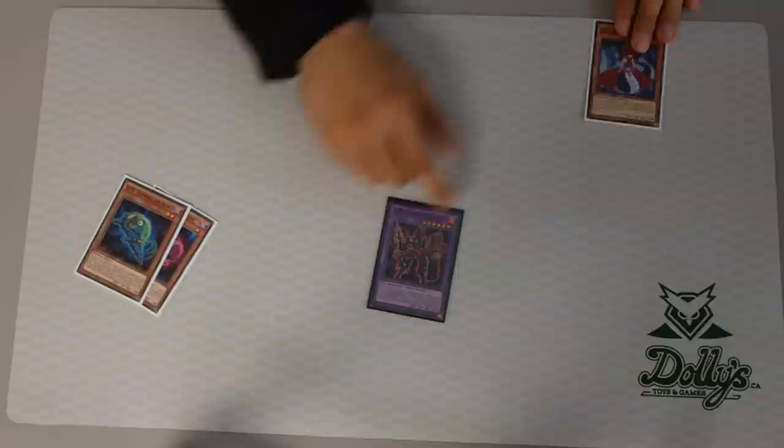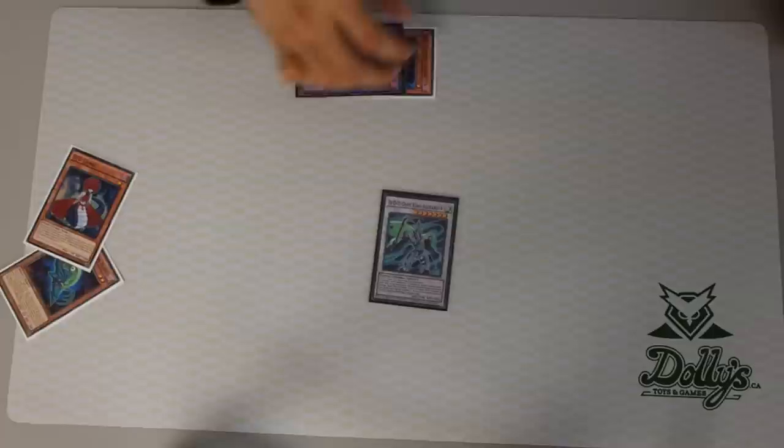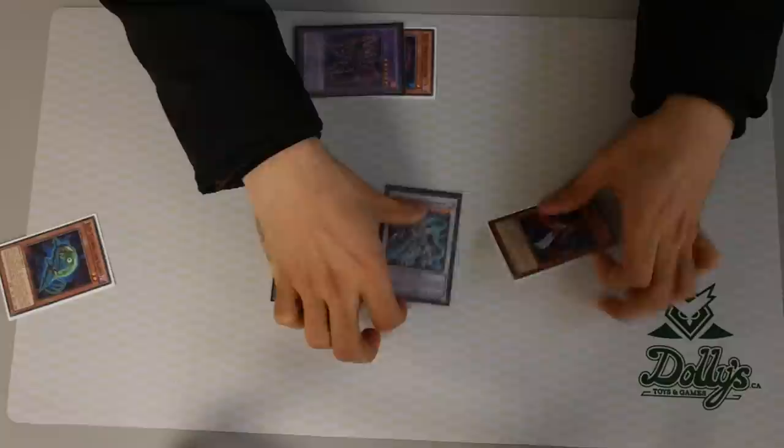So what you want to do: you want to activate this, fuse these two, make him normal summon — two — Alexander. Activate him from Grave, banish these two, special summon another copy of him. That deactivates to bring back Lamia.